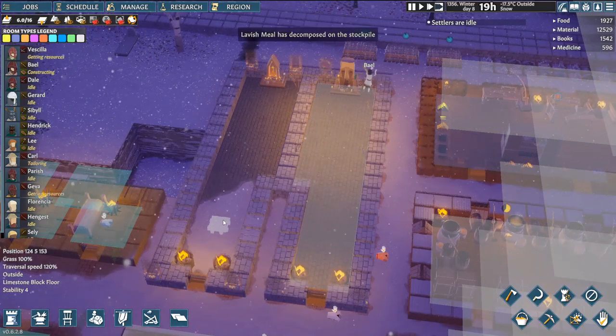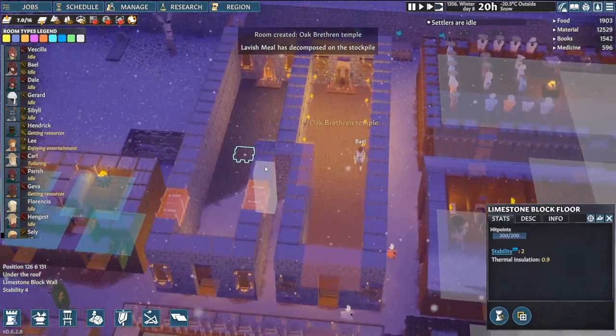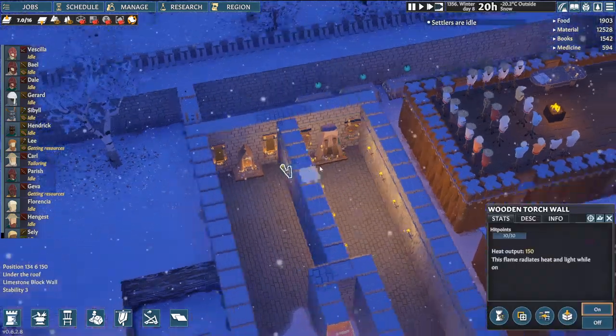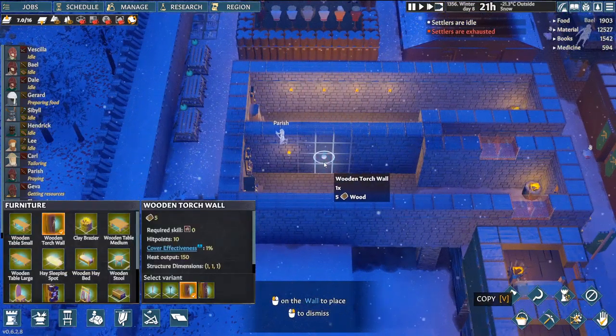We still got some snow stuck in here, but once the roofing's all done that'll be good. That's a proper temple now. Cool. That'll just make the peeps happier, which is important. Don't even start getting it twisted.